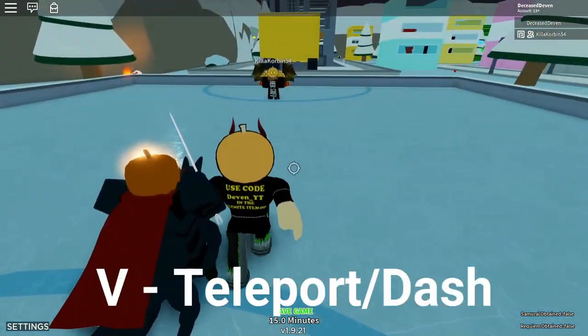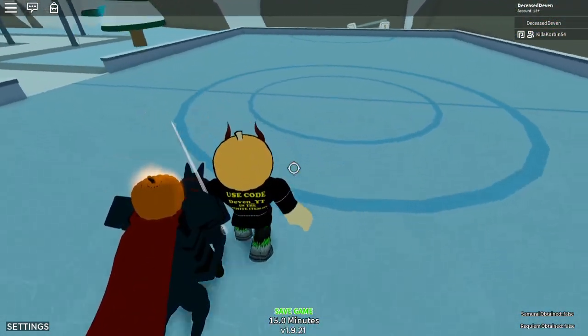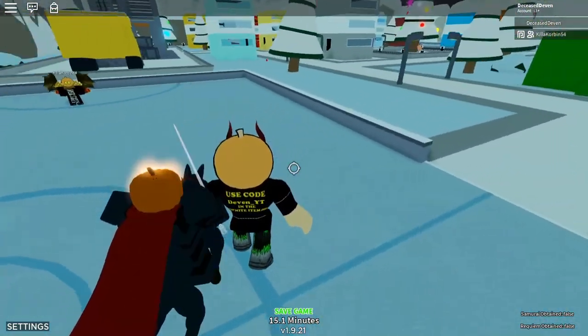The next move is just a teleport or dash. You just press V and you teleport around. It's pretty good for running to and from enemies to attack and stuff.